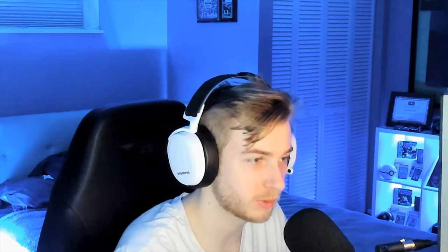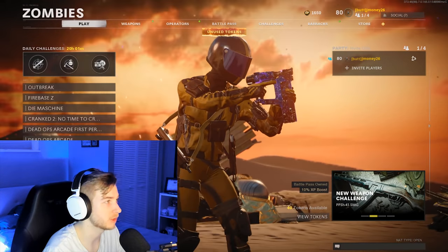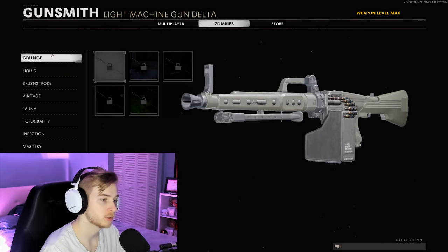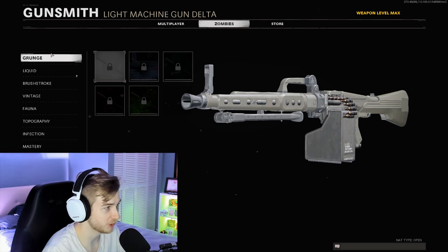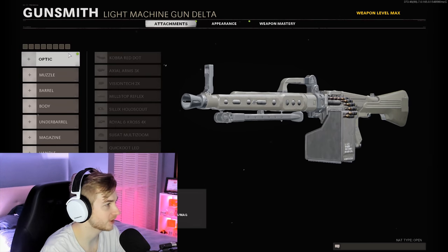We are back on Zombies. We just got the Nailgun Dark Aether, so if you guys want to see that, that video will probably be up right before this one. But today we're going to be getting the MG82 Dark Aether. As you can see, I have no camos for this gun at all, so I'm going to be grinding this gun start to finish from nothing to Dark Aether. Hopefully there's no bugs on this gun — if there is, I'm going to be a little upset — but we got to go ahead and make a build for this thing.